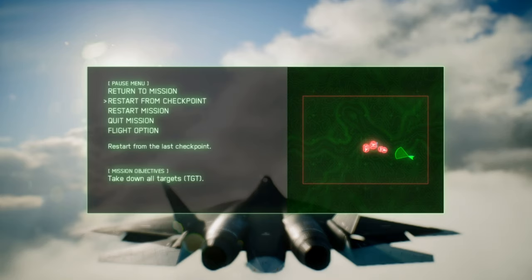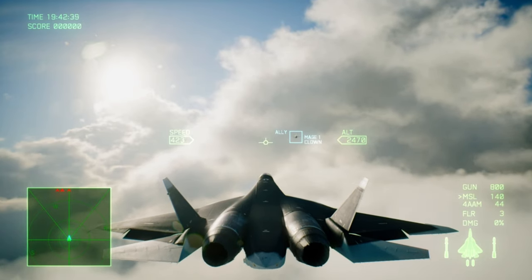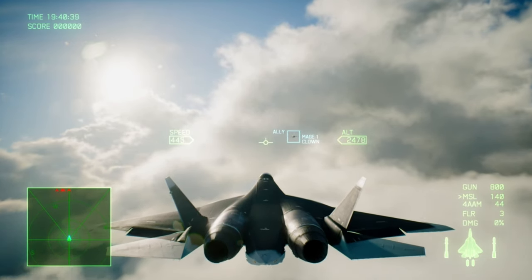To do basic maneuvers, you have to slow your speed down to 450 or below. This maneuver in multiplayer is not something you really want to do too much, because then you'll slow down too much and missiles are going to hit you. But you can do it — so what you want to do is slow down below 450.